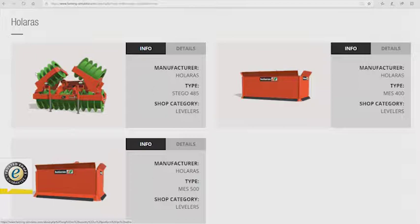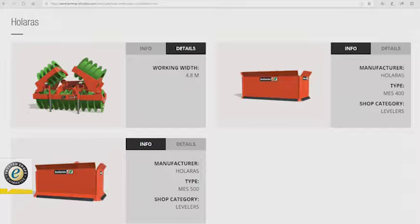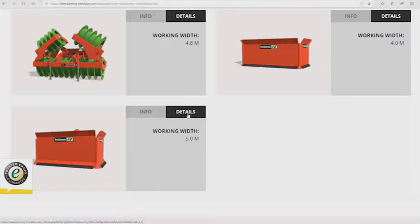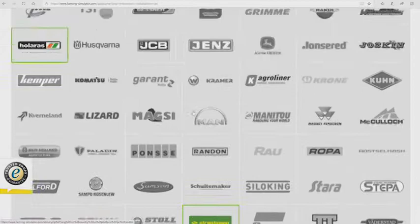Holores — these are new. We have the Holores Stego 485 leveler, working width of 4.8 meters. We have the Holores MES 400, also a leveler, with a working width of four meters. And we have the MES 500, also a leveler, with a five meter working width.